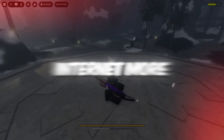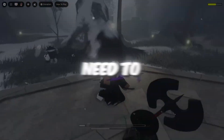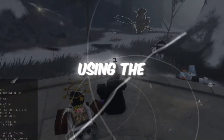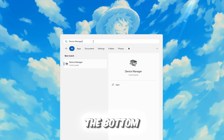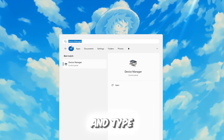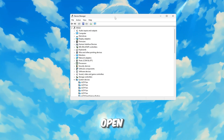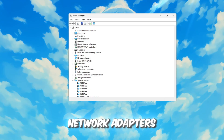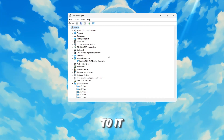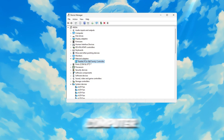Step 1: Make your internet more stable using Device Manager. The first thing you need to do is stabilize your internet connection using the Device Manager. Start by clicking on the Windows search bar at the bottom left corner of your screen and type Device Manager. Press Enter and the Device Manager window will open. Once inside, find the section called Network Adapters and click the small arrow next to it to expand the list, showing all network devices on your computer.